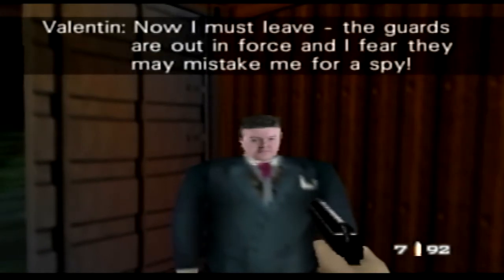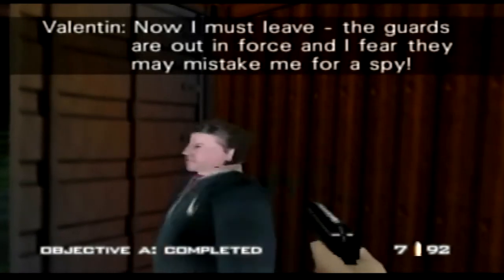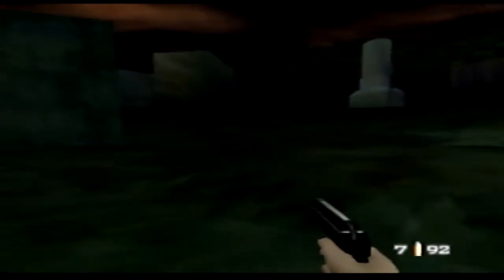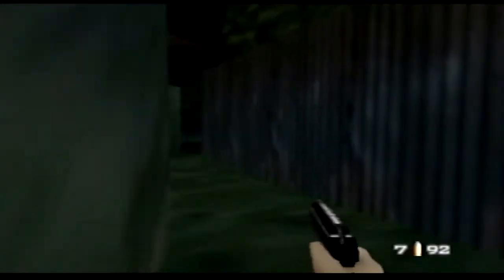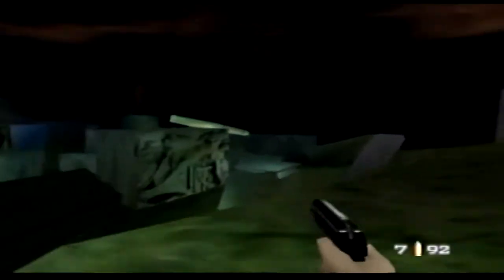As soon as the objective completes, you run straight out. I usually like to run along the wall here. Sometimes guys will come out of here, sometimes they won't. Run up here. Put the gun away — it'll trigger the words a little quicker. Run around the statue.